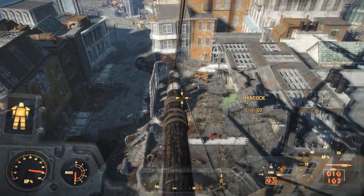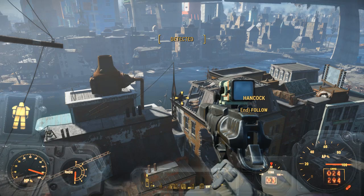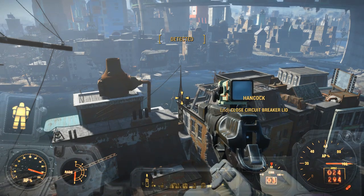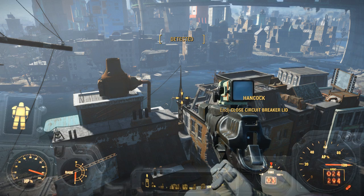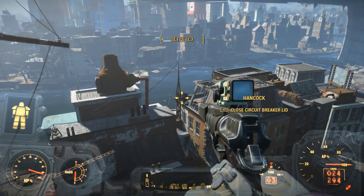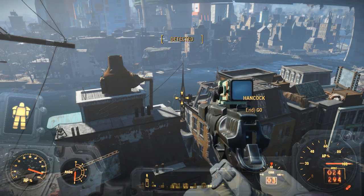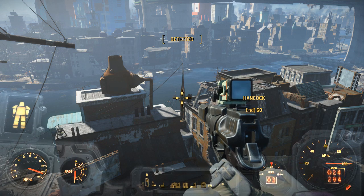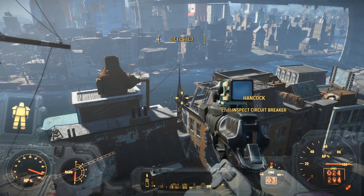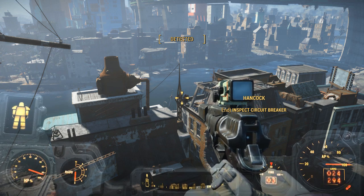We cannot proceed until we have auxiliary power — we need more power. It's exceedingly difficult to try and get the lid open and get Hancock to switch it. Flip the switch! Alright, so I'm now addicted to drugs, which means the jet isn't going to work. We need more power — check it out.